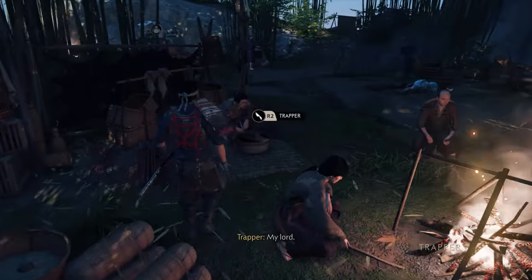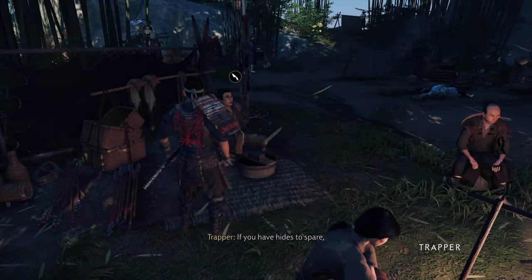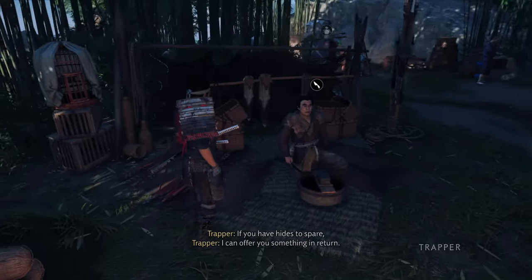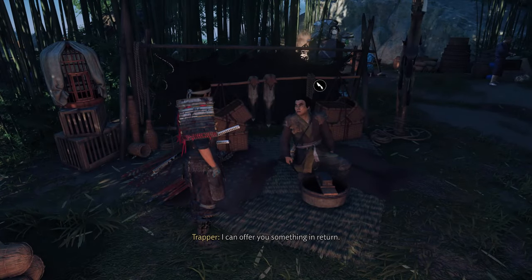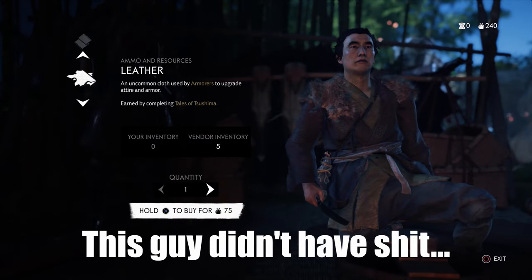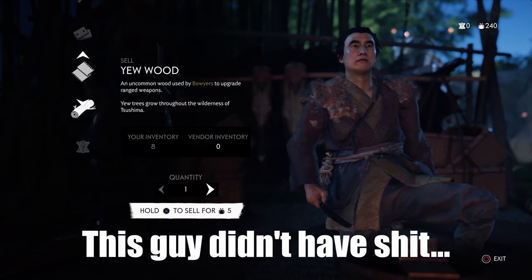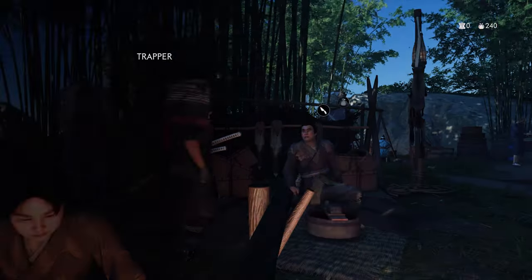You can also buy gold from some trappers, which are indicated by this little knife symbol. These guys usually hang out in towns and survivor camps, but don't expect them to have more than one gold in their inventory. I bought one gold from a trapper in Yarikawa in Act 2 to get the final upgrade to level 7.